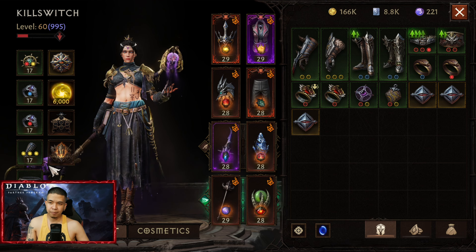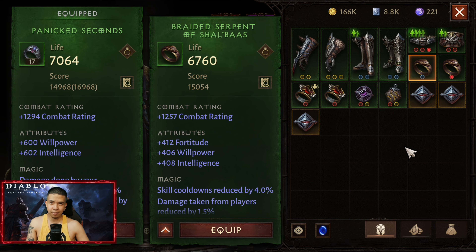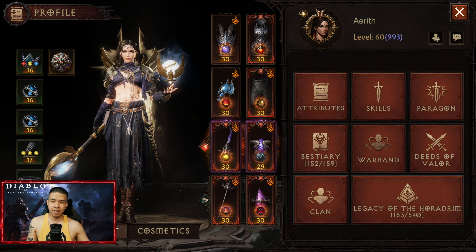For the green set, it's better to use four pieces Grace and two pieces Banquet of Ice. On my build, I should use Shalbaa since I don't have any teleport. That's it guys — thank you to Erit for sharing her builds.